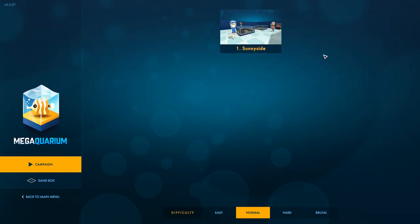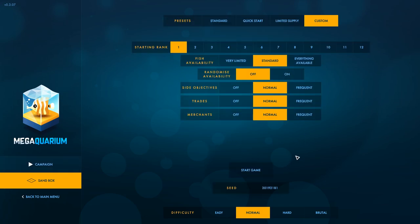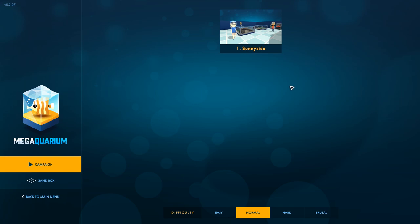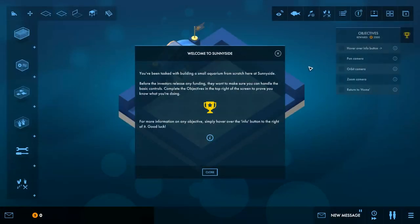The only options we have available right now are Sunnyside, which is basically the tutorial level — we'll start with that one. There also is a sandbox mode where you can control all kinds of different stuff, you can do some standard presets, have some things unlocked from the get-go, choose whatever you want to do. You can have a very difficult limited supply mode and stuff like that. Lots of options there, but we'll do the campaign because that's kind of straightforward. Let's get into Sunnyside and make it our own.